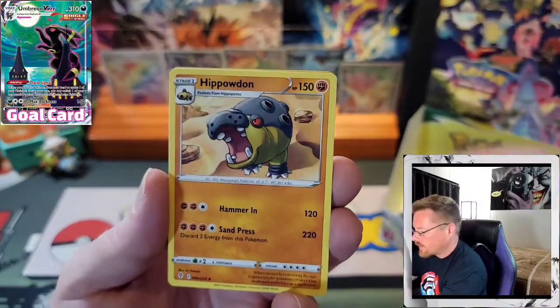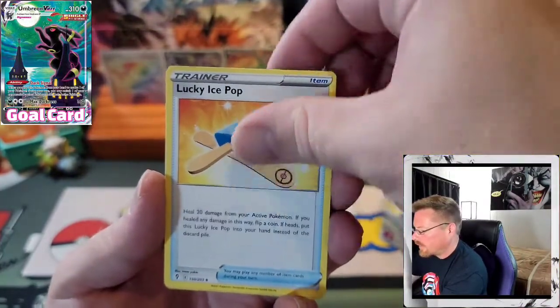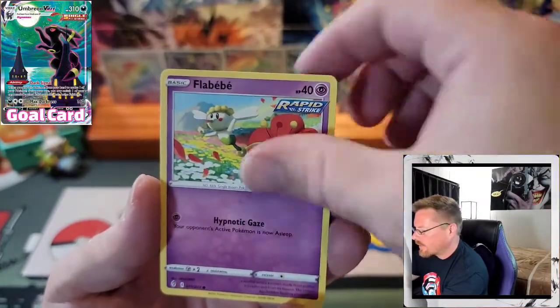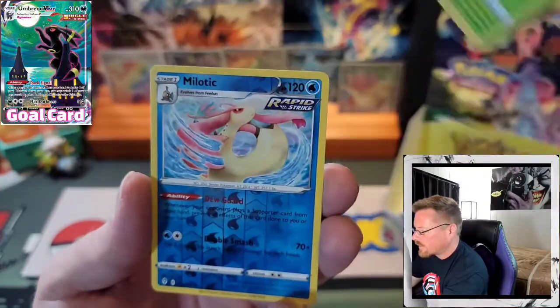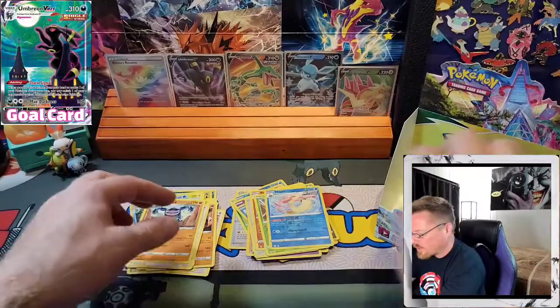Darkness Energy, Hippodon, Braviary, Lucky Ice Pop, Seadot, Slack Off, Flabébé, Carvanha, Dwebble, a Reverse Milotic, and a Seismitoad.